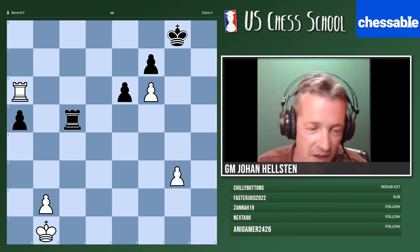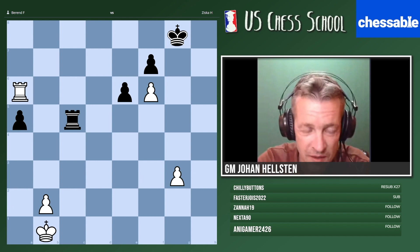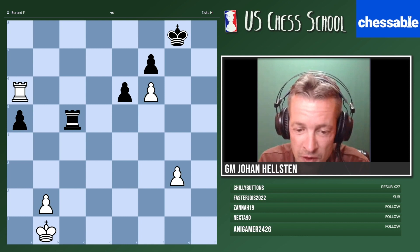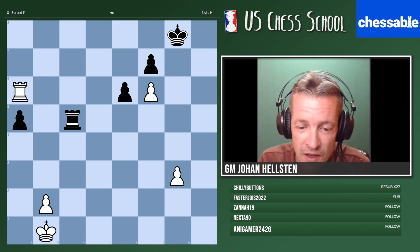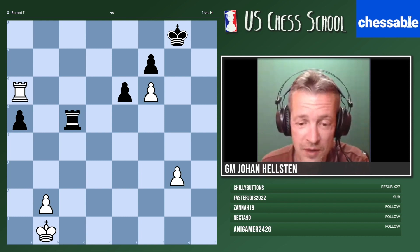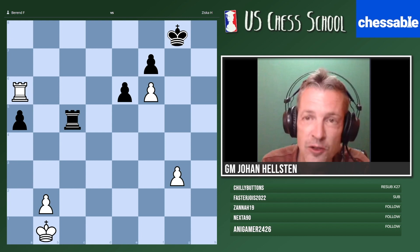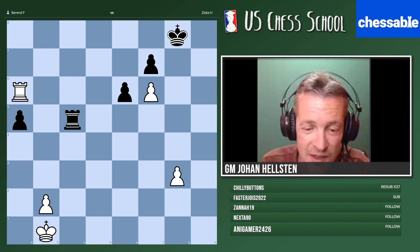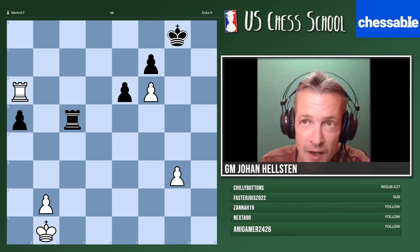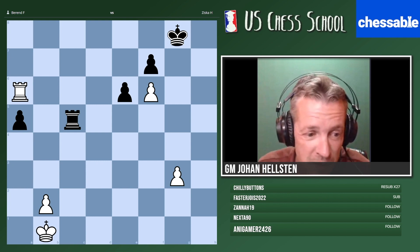Let's see if you can guess where the players are from. I'm fairly sure that the black player is from the Faroe Islands. Are you familiar with the Faroe Islands? It's located between Iceland and Scotland — to the north of Scotland and to the south of Iceland. Let's skip geography and continue with chess.